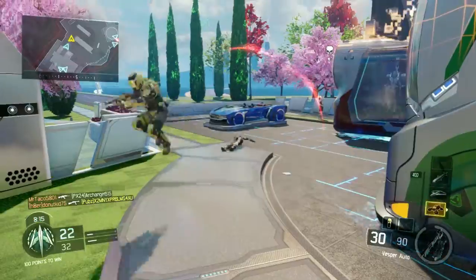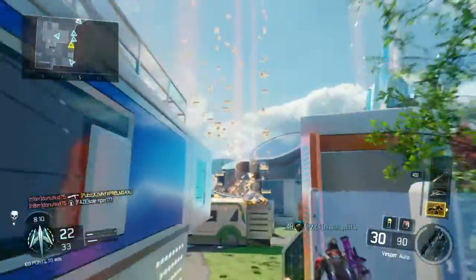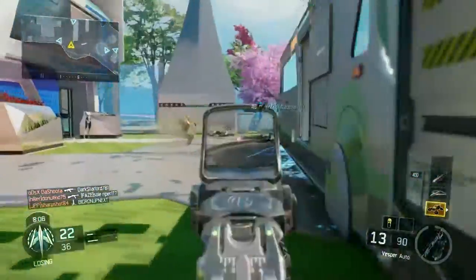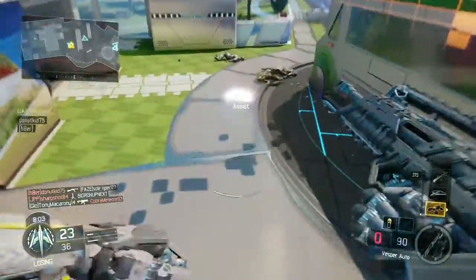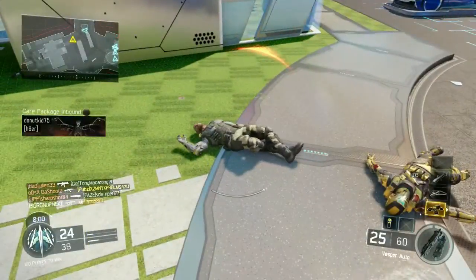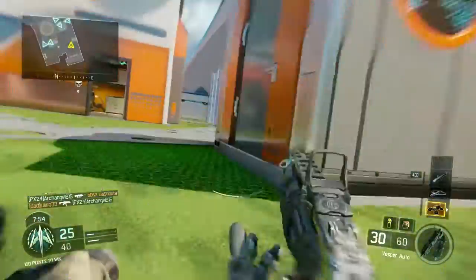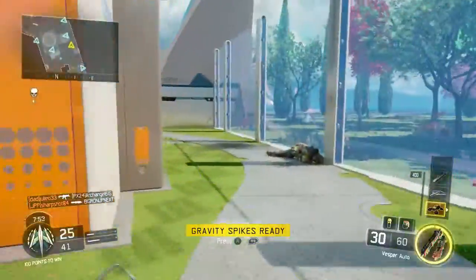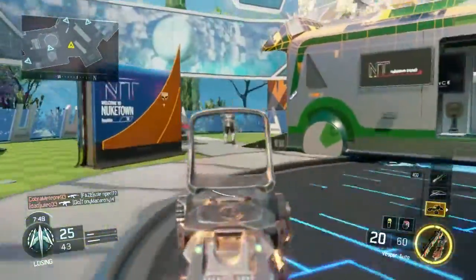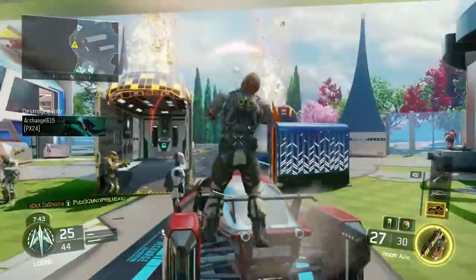I might go like a solid 1.0 KD, which I kind of hope I do. As you guys can see, unless you're jumping, this gun has a crap load of recoil and it's all over the place. The fire rate makes it go insane — I literally have to burst this thing to get a kill at even medium range.